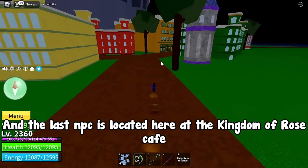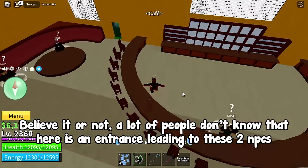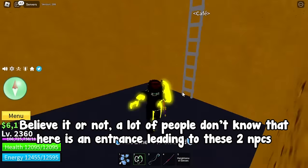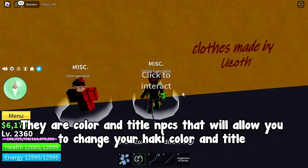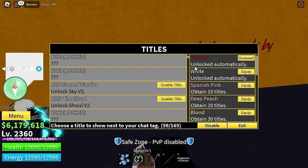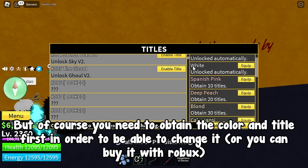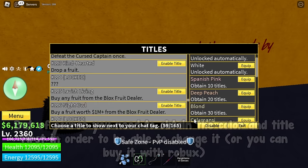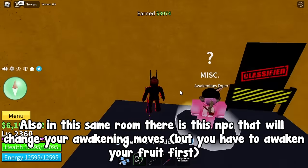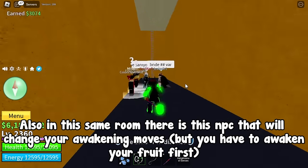The last NPC is located at the Kingdom of Rose Cafe. Believe it or not, a lot of people don't know there is an entrance leading to two NPCs there. They are the color and title NPCs that allow you to change your haki color and title. You need to obtain the color and title first, or you can buy them with Robux. Also in the same room there is an NPC that will change your awakening moves, but you have to awaken your fruit first.